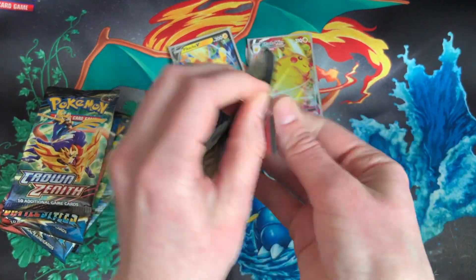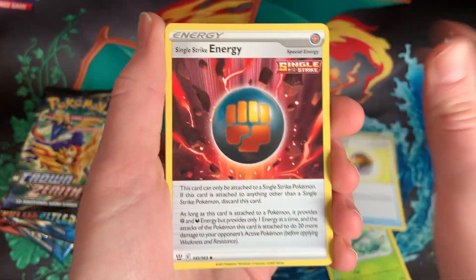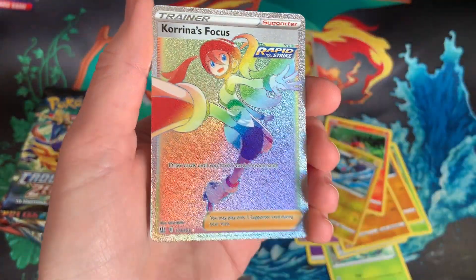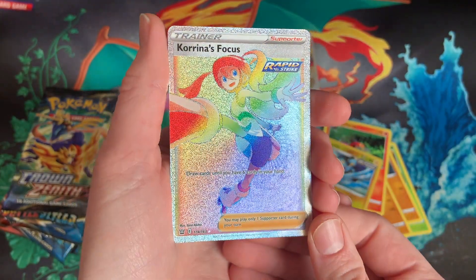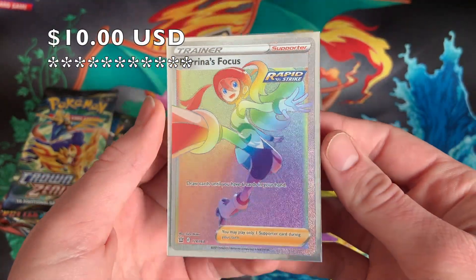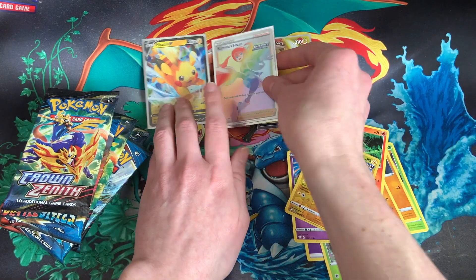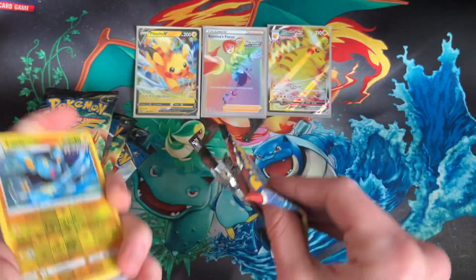Starting with that Battle Style. Been a while since a Battle Style. I know I've seen a lot of the nice cards in here so far, but no set is complete, especially the ones I opened. Oh my god — we're always bound to get more. Great first pack though. Karina's Focus — a rainbow waifu, that's gotta be going for something. I'm excited to see. Let's put it right in between the Pikachus there. And excitedly, we move on.